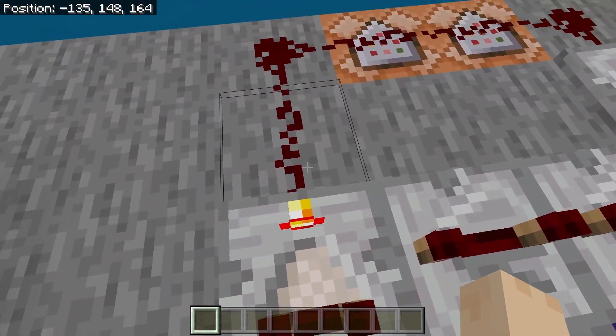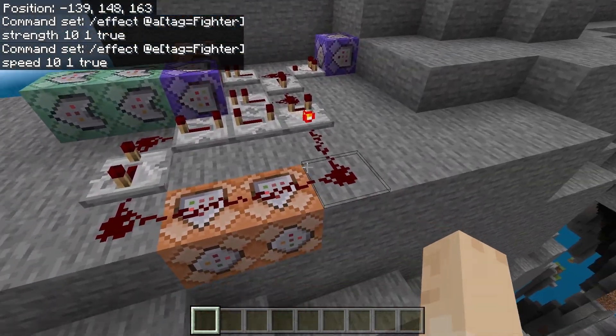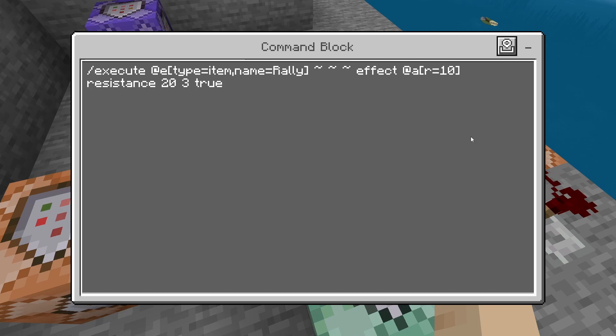From that repeating command block, you're going to have a comparator, and then put some redstone down right here. You'll see I have a repeater running both up and to the left — neither of these are ticked. I'm going to first show you this one here, and then we'll head over to this side.